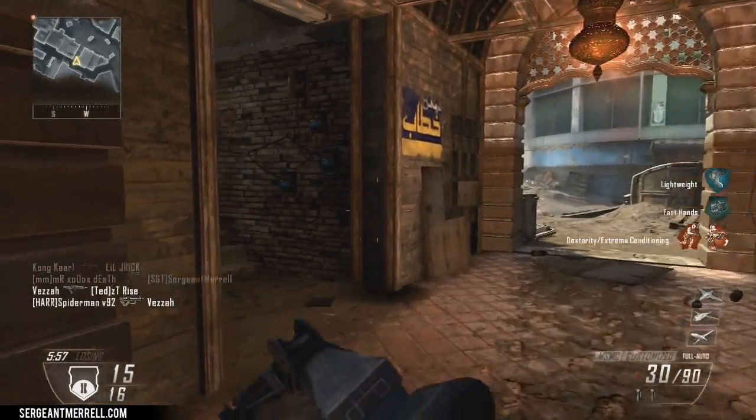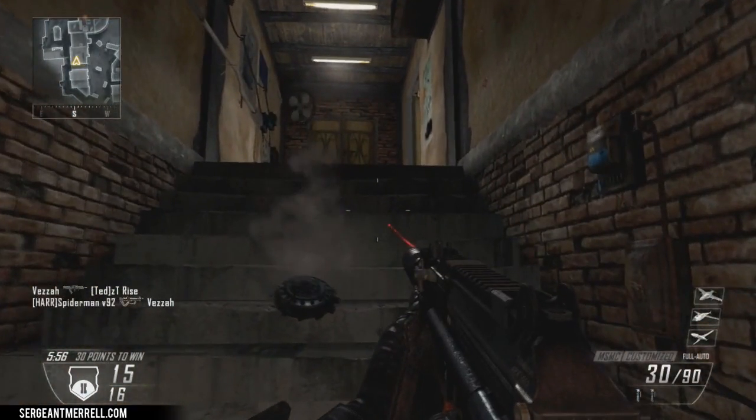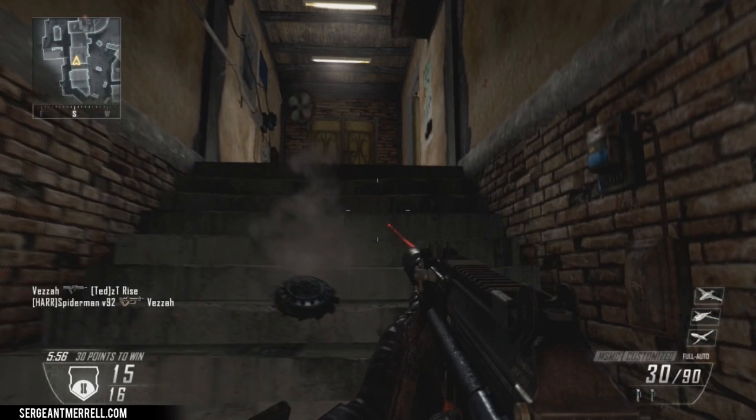We've all experienced this before — we're doing really good in a match, we roll around a corner, and normally this would be an 'oh shit' moment and you would just grit your teeth and go 'damn, I should have been smarter than that.' But thankfully in Black Ops 2 they gave you the opportunity to avoid death in this situation. You just got to be quick — when you first see the Bouncing Betty go off, you need to go prone, and go prone quick.